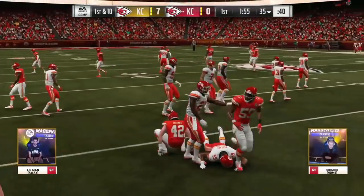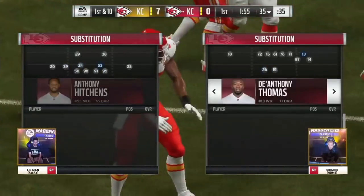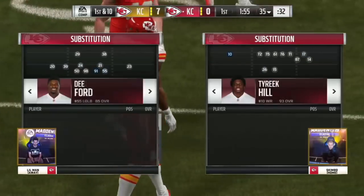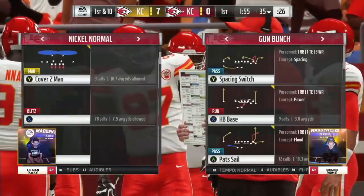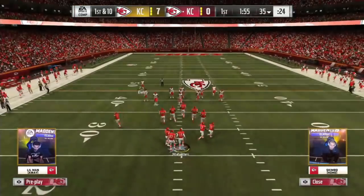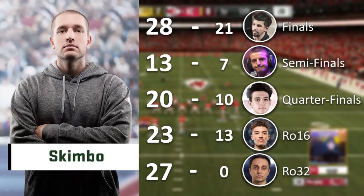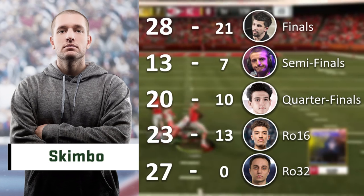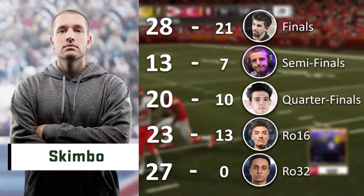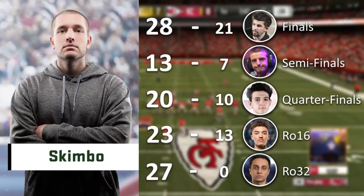Hey everyone, Holden here to talk about Skimbo's road to the top of the Madden Classic and how he was able to win the first major of the competitive Madden season. In doing so, he coupled together a dominant pass-heavy approach on the offensive side of the ball along with a pretty simple yet effective defensive scheme involving consistently sending pressure at the opposing quarterback. Taking a look at his game results, we can see that he was continuously winning his matches with relative ease all the way up until the final four, where he had two tight one-possession games against Matster and Lil' Man. With him winning games from the round of 32 onwards by a 12-point margin, he put his skills on full display while running through an absolutely stacked bracket. Let's take a deep dive into what made his overall scheme so effective.